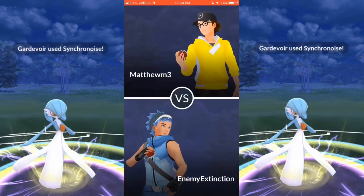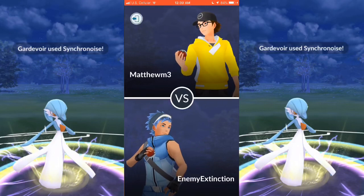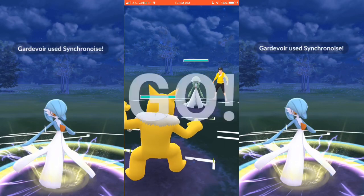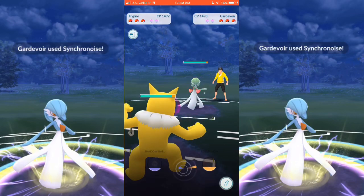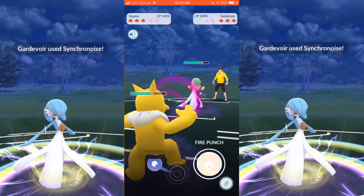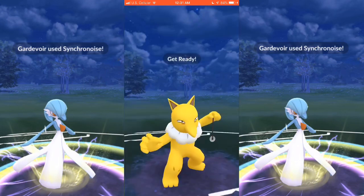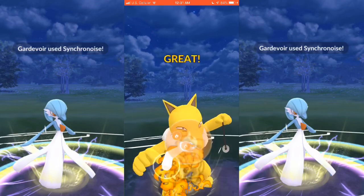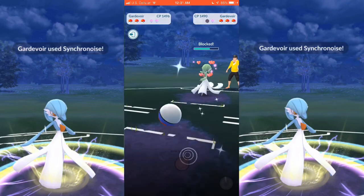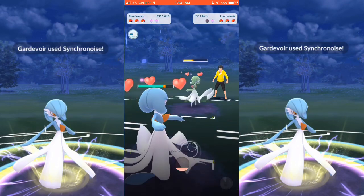Going on to Game 2 here. Again, these are all against my buddy Matthew — you guys know him by now, he's like my go-to partner for battling. I started with Hypno, he starts up with Gardevoir. Gardevoir is basically the go-to for Nightmare Cup, but it can be beat easily. I'm going to go ahead and launch a Fire Punch here, which I believe he'll shield, expecting a Shadow Ball — which he does. I mean, Fire Punch would have done a good chunk anyways.